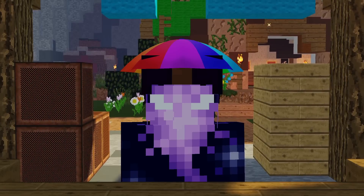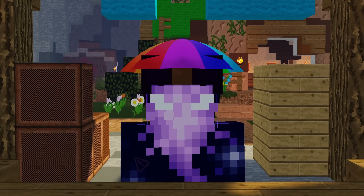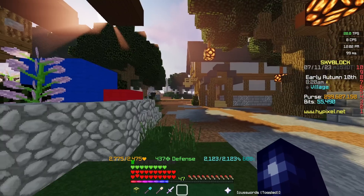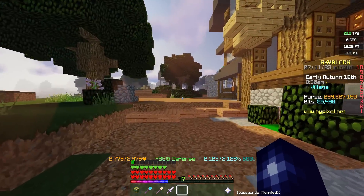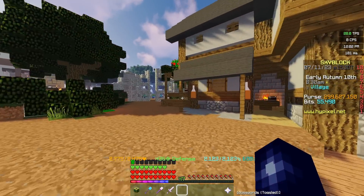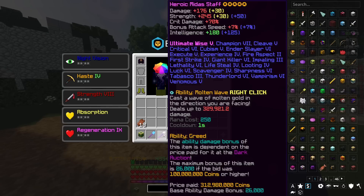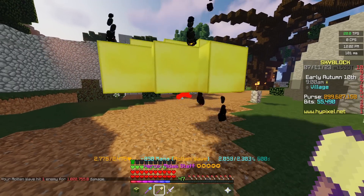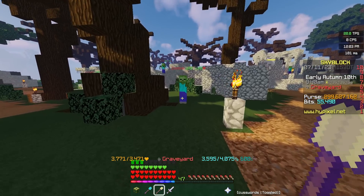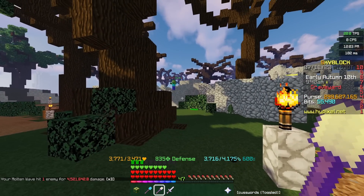Despite all of that, what is the Midas staff used for, who uses it, why would you use it, and is it worth it? First of all, we have to understand the mechanics of the Midas staff. It is a right-click mage weapon, and for the most part it works at a pretty long range. You simply right-click and it shoots gold blocks that fall on the enemy's head and deal a ton of damage. In terms of one-hit damage, this weapon deals around about 4.5 million for me.